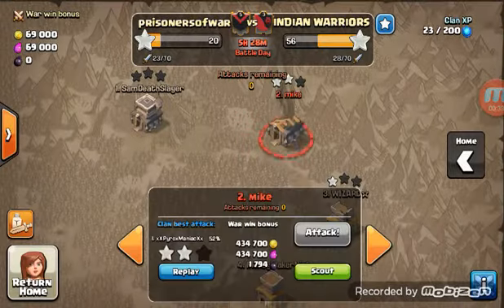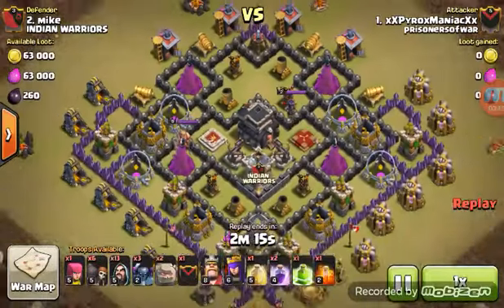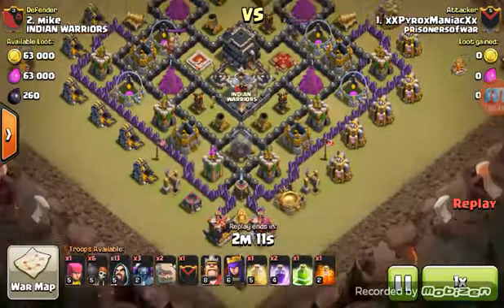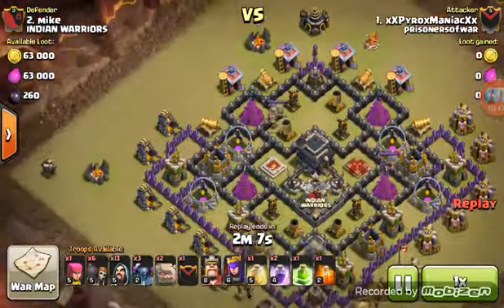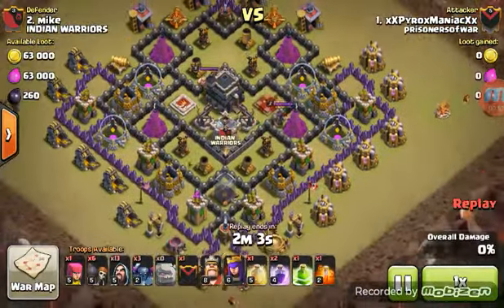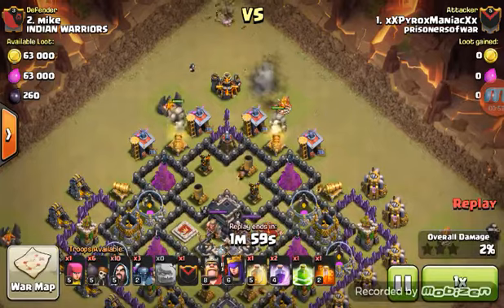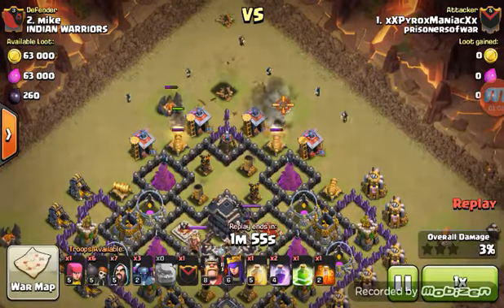And maybe I'll do an attack on my own and see how far we get. Okay, so here's Pro Mania versus Mike number two — oh wow, tough base. He has golems, pekkas, and wizards. Taking his time. Golems in at the top on the cannons, wizards in behind — typical GoWiPe right here.